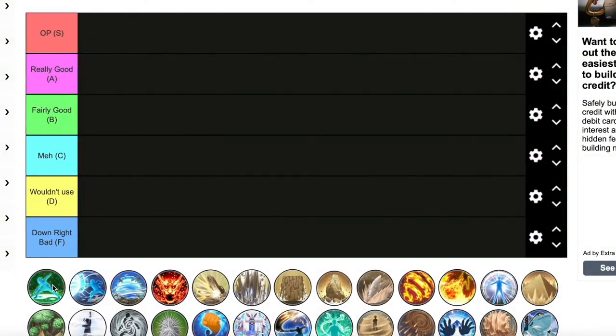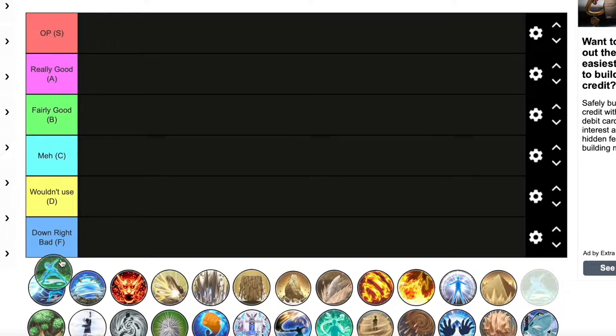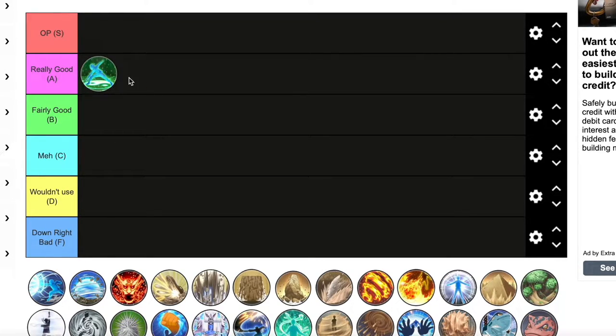Starting off the tier list, we got 128 Palms. I'm giving this one OP. It's really good right off the bat. The only downside is you have to be really close to your enemy for it to hit, and your enemy can get knocked out of this ultimate. But other than that, it does really good damage, you can knock out your enemy's ultimate and their ninja tool, and you can trap multiple enemies in it.